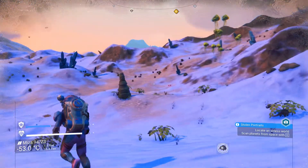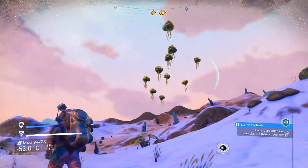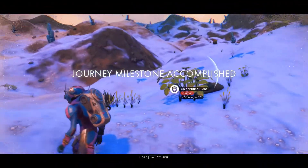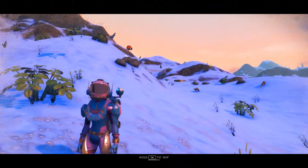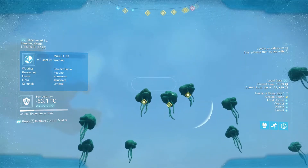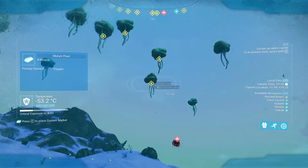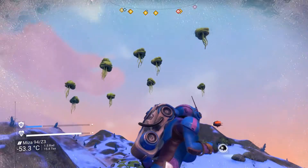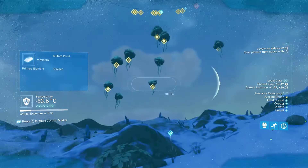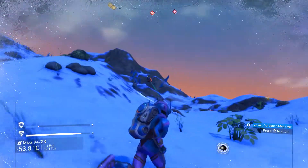I'm waiting for the sentinel to move along because there are mutant plants here. Normally I wouldn't touch these — the primary element is oxygen, so these are oxygen plants. If I attack them they're going to spawn sentinels, and there's a sentinel nearby anyway, so I'm not going to do it.